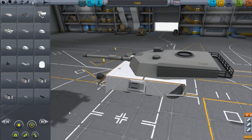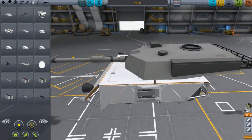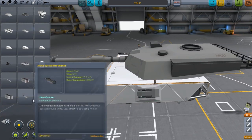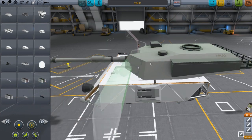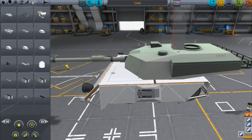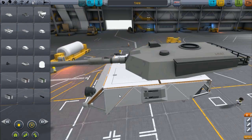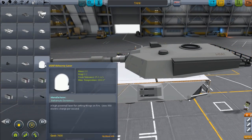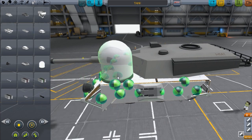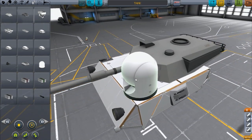Everything else works perfectly fine. A little note you might want to know: these weapons, if you try to attach them to themselves, it won't work - if you notice, the item turns red when you click on the turret. These weapons won't attach to themselves. They're non-attachable to each other, so they'll attach onto anything else except for themselves in this mod. I'm going to pull this laser out - this is a big radar-dish laser-y thing.